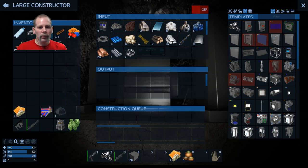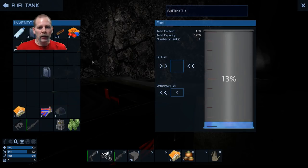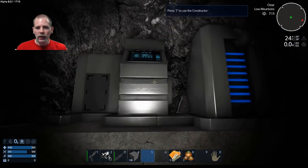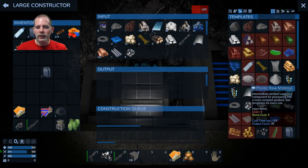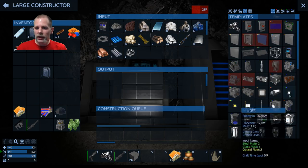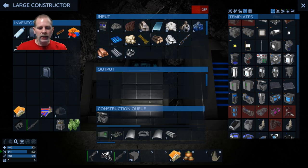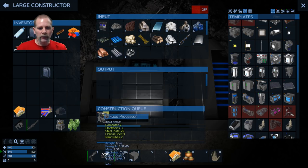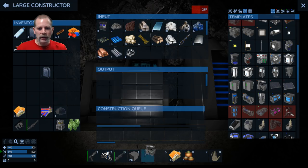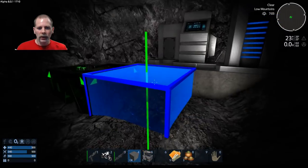We can get some fuel going — we have fuel we got from one of the drones. We'll put the fuel in here, start this thing up, hit the power key, and we should be able to start crafting. One of the things I want to do is a food processor so we can make food and meds. It also acts as a fridge. I'm really liking this crafting system instead of waiting 20 minutes to craft anything.